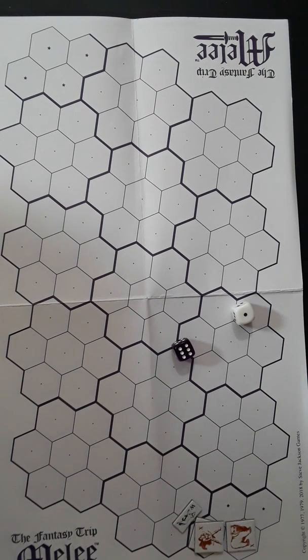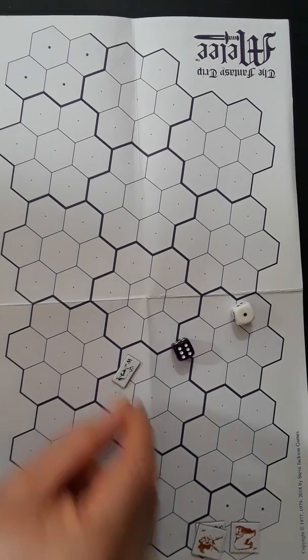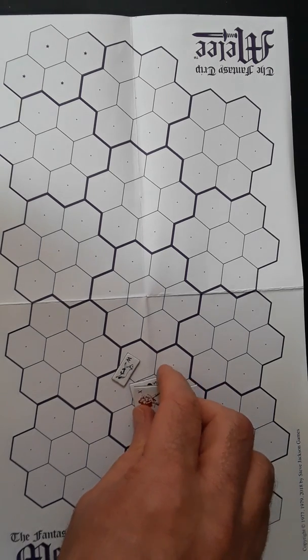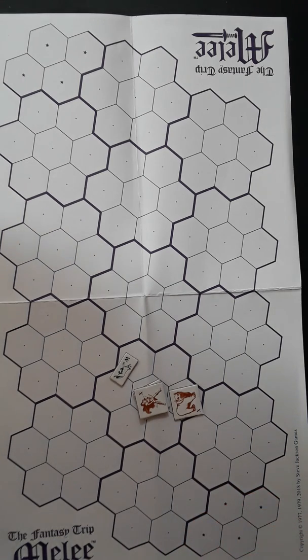The yak has initiative and tells the cowgirl to move first. She slips her horse and shifts position. Let's move these figures away from the edge effects — it's essentially an infinite open plane. She's in a side hex, which means the attack couldn't work and she's not engaged. She considers getting off the horse — there are defensive advantages to being mounted.